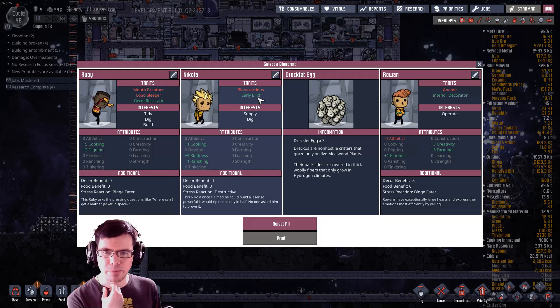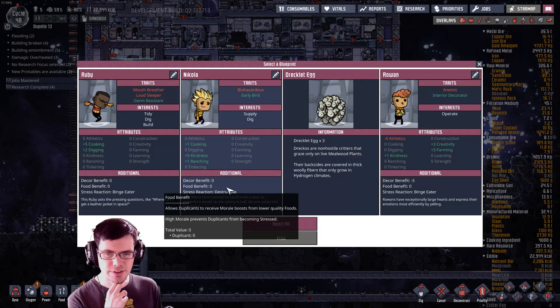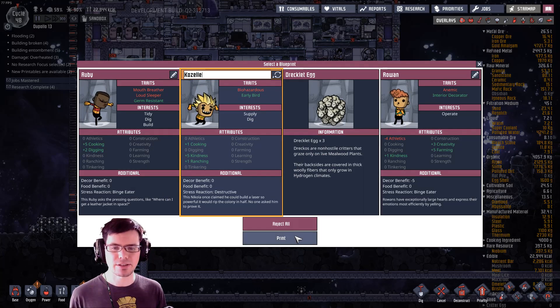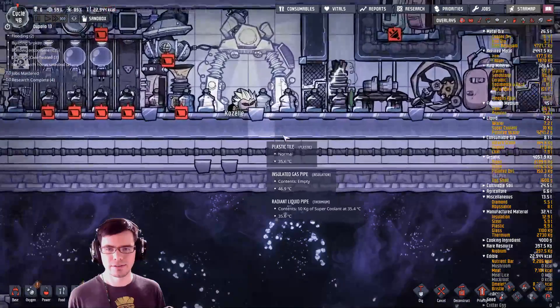Mouth breather, loud sleeper, biohazardous — that's not too bad. Destructive is not the best negative trait in the world. We'll bring in another dupe. Gazelle, welcome to the base. Good luck.